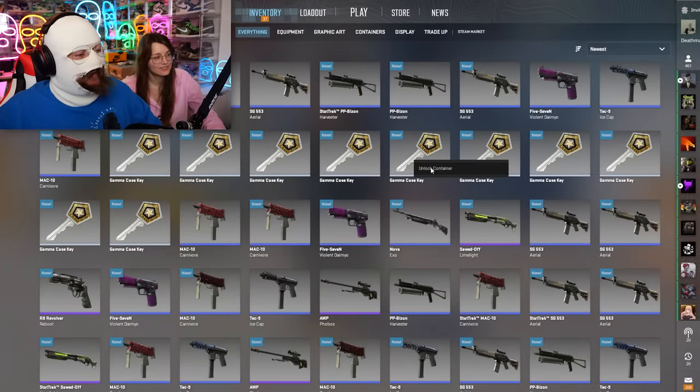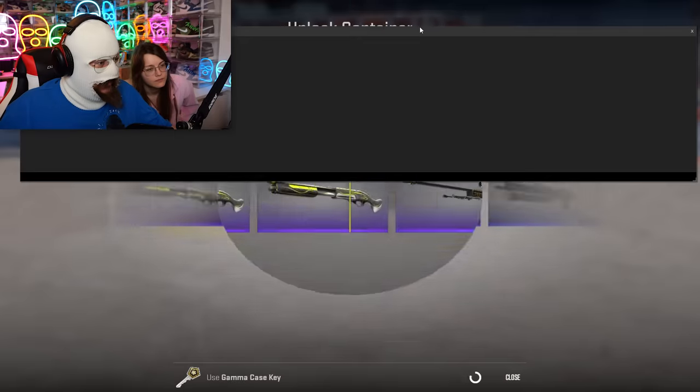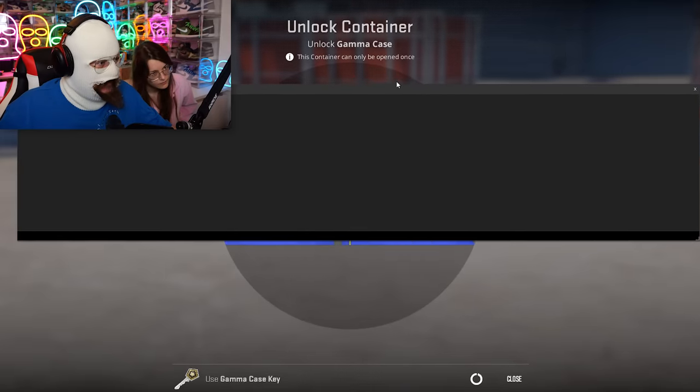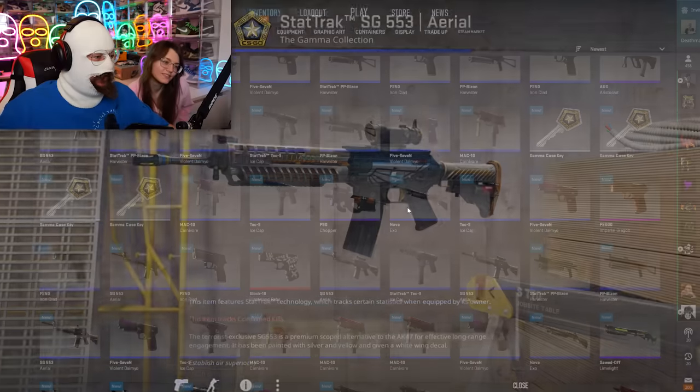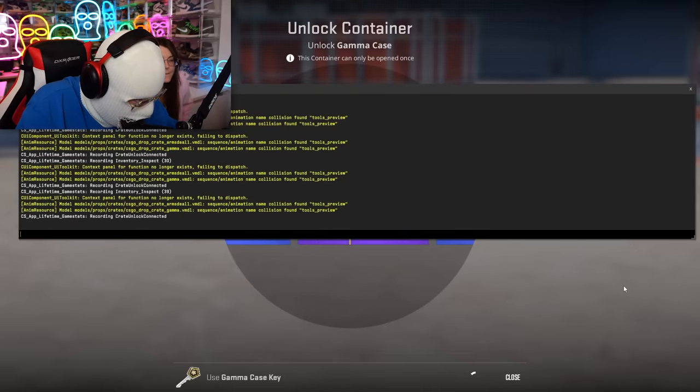We have another red. We need gold, though. You wanna do a console case? There we go. We only see the color now. Kinda crazy, right? Imagine it's gold. I've never opened a gold like that. Nope.